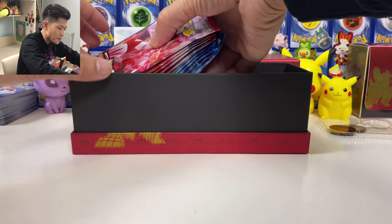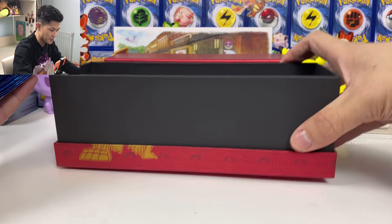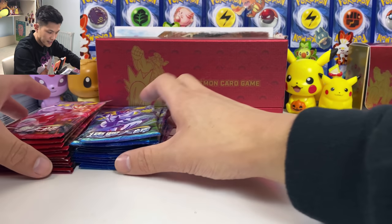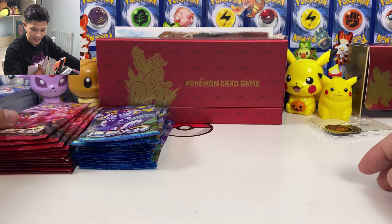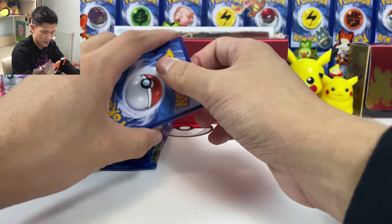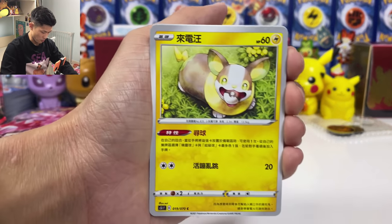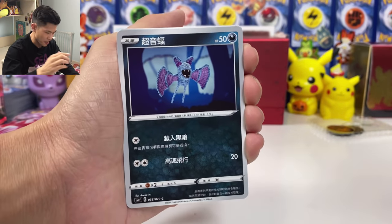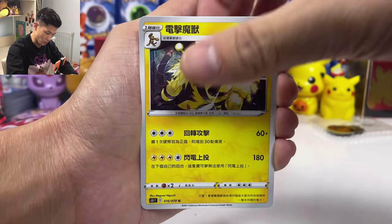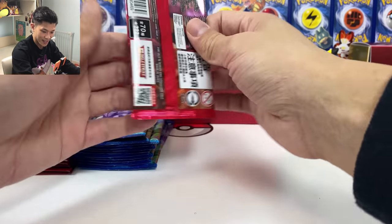Let's check out the pulls from the packs — 24 packs total, 12 Rapid Strike and 12 Single Strike. Let's open the packs first and then open the other promo product. Usually in promo products like ETBs, maybe you don't get a secret rare, so I'll be happy if we just pull a V-card or a V-max.